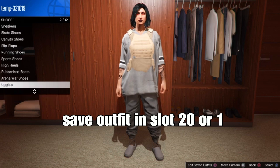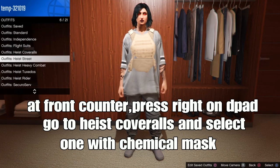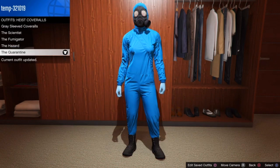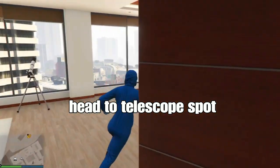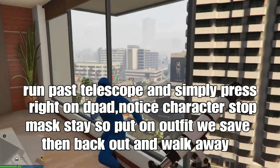Back out and go to the front counter at the clothing store. Press around on the D-pad, go down to high-cross outfits, and select one with the chemical mask. Then go to the telescope spot at your apartment or at the beach area to do the telescope method glitch to transfer the mask. Interact with the telescope using the super personality pad.